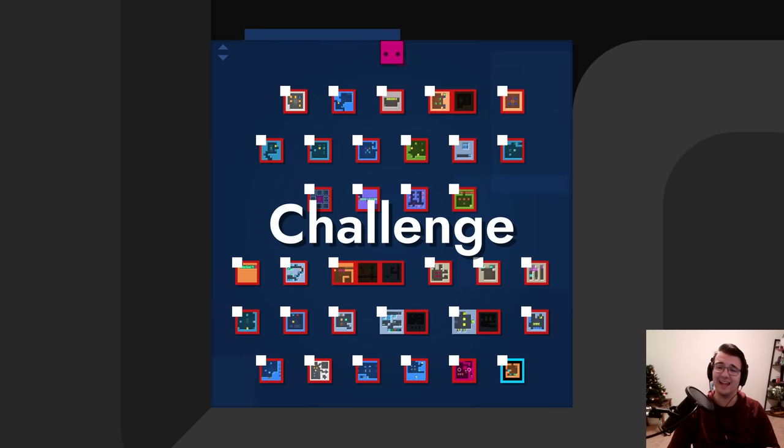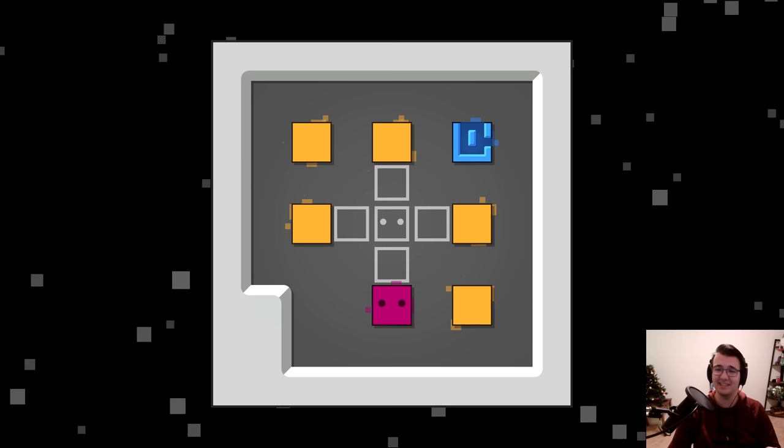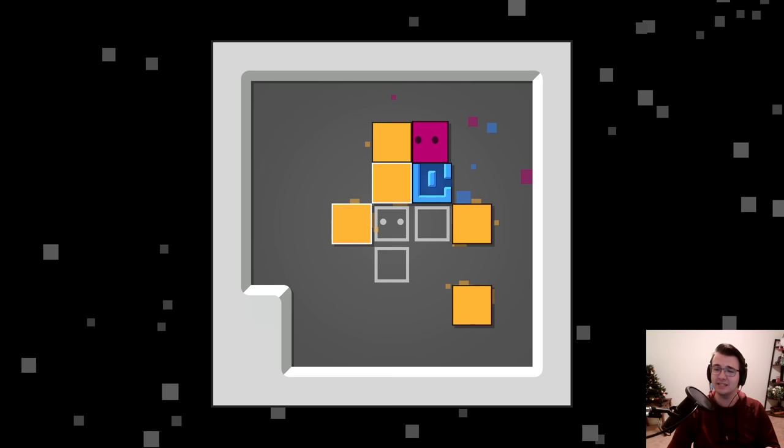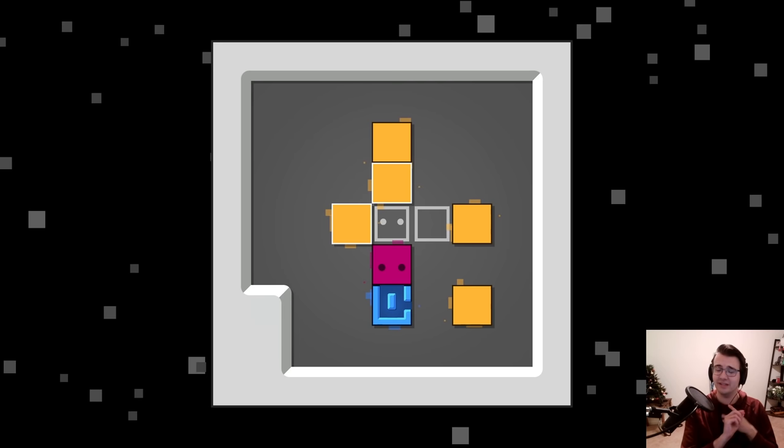Hey guys, Tyler here. Welcome back to Patrick's Parabox — a puzzle game inside a puzzle game, which is insane. These are the challenge levels, the first of the post-game content, which could possibly lead us to a true or secret ending. I don't really know what is at the end of this journey, but I'm excited to go there. These are levels that were either too hard for the main game or did not quite thematically fit, so we're going to be seeing a lot of new ideas.